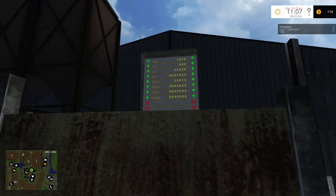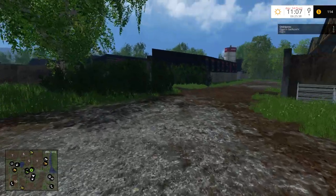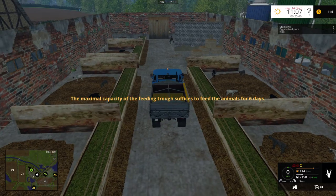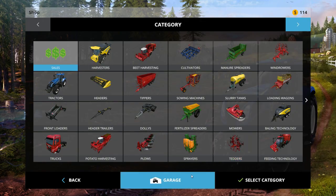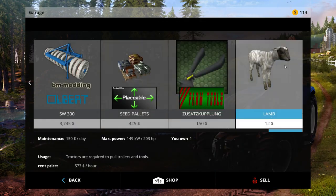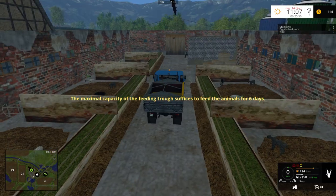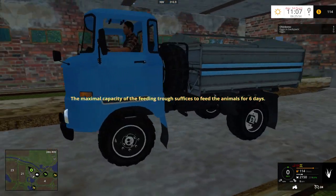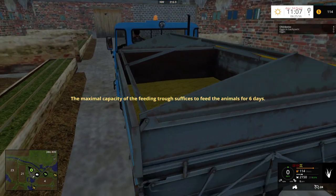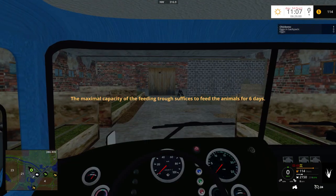So we have 20,000 liters of canola and 20,000 liters of soybeans. I do have lambs on this map — I have 100 lambs so far. As you can see, this is what I've got right here. This is an IFA, a small little truck. It works really nicely for this map because it's nice and small.